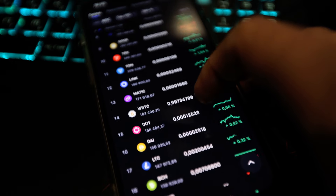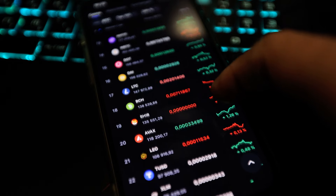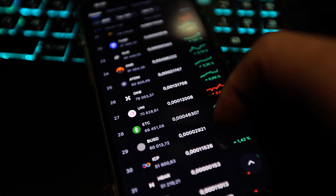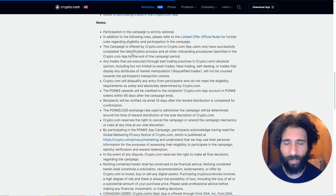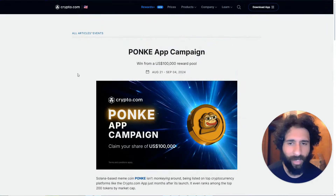Make sure to sign up, go to the campaign section, get the Junior Trader badge or higher, then perform net deposits of at least 100 bucks worth of Ponke and you are good to go to potentially win the big prize. Make sure to check all the rules, and best of luck — go bananas with this one. Ponke on Crypto.com.